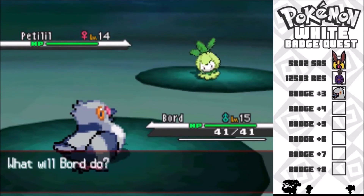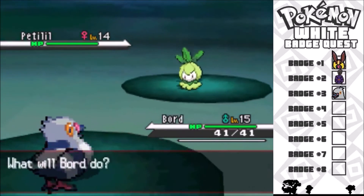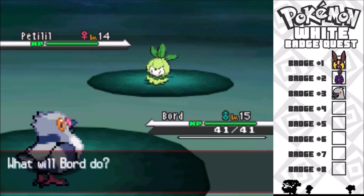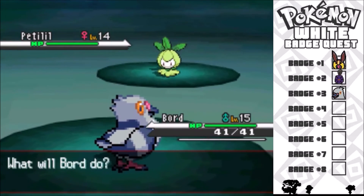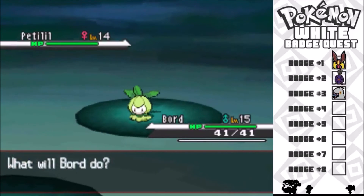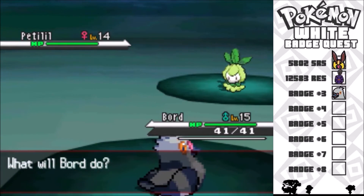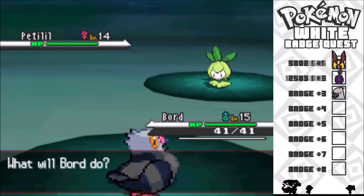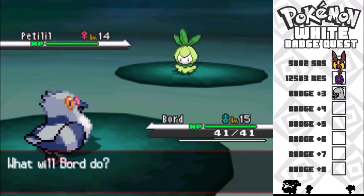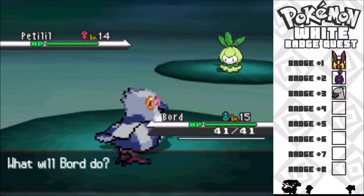Okay, so: shiny Pidove, 1974 encounters, badge number three for my badge quest. I was doing a repel trick but the repel actually wore off when I found the shiny. I was demonstrating that the repel wears off and as soon as you move the message disappears, and when you're shiny hunting you're not really paying attention to your screen. So oftentimes I wouldn't know when the repel wore off — so this is actually a 15% encounter instead of 25% because the repel wasn't on. This is the worst video I've ever made.